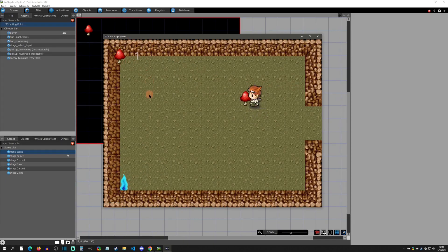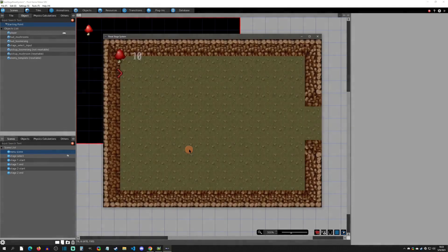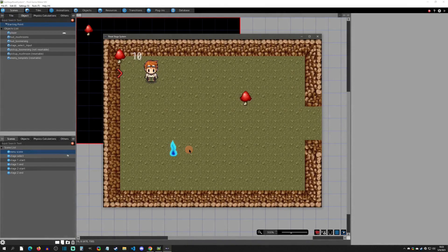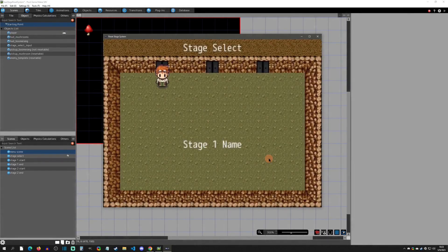Inside stages you have a few things: a HUD showing you can collect up to five mushrooms, and the mushroom disappears if you leave the scene and return — it's still gone. There are also enemies represented here. There's a one-time pickup item — the boomerang — that you can only pick up once. Going back in confirms everything is gone. The door represents beating the level, taking you back to stage select. When you re-enter stage one, the enemy and mushroom are back, but the one-time item is still gone. This shows how you can manage data in a game like this.